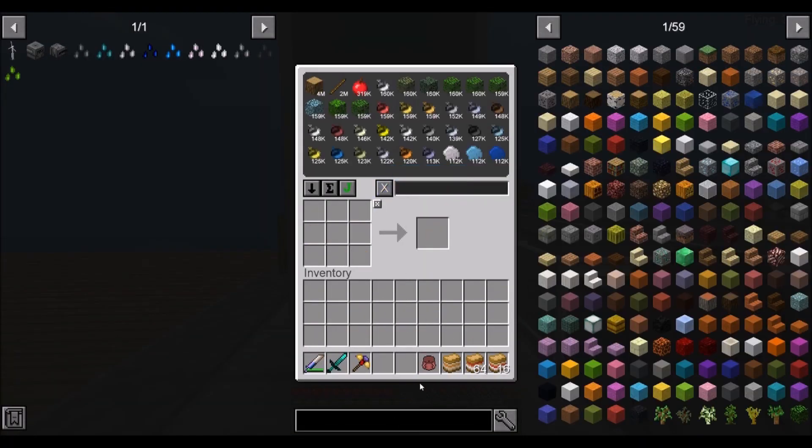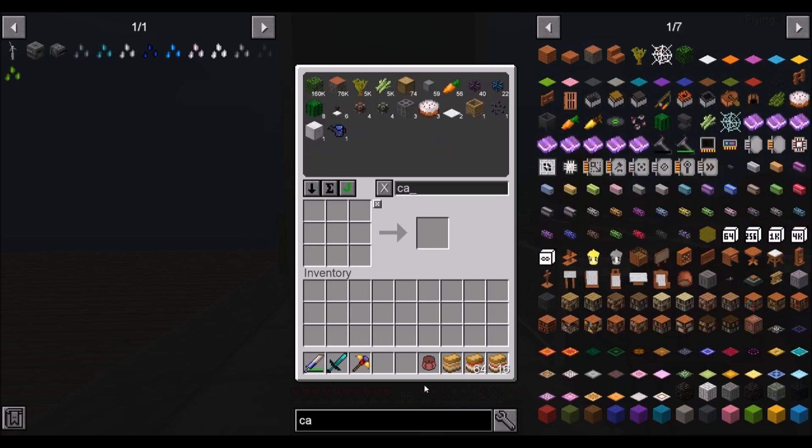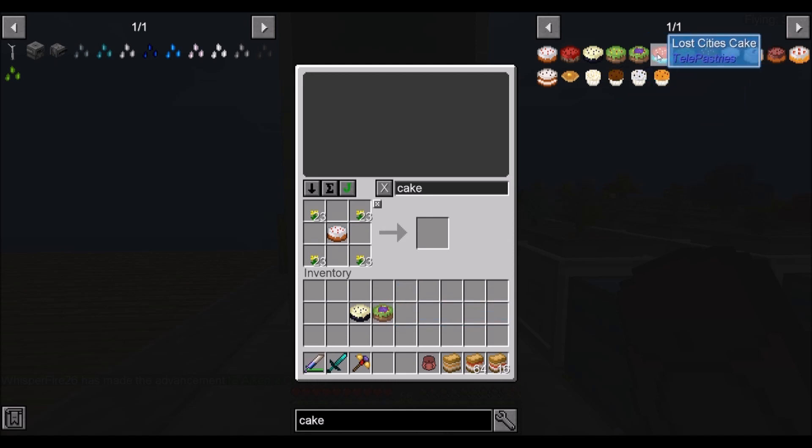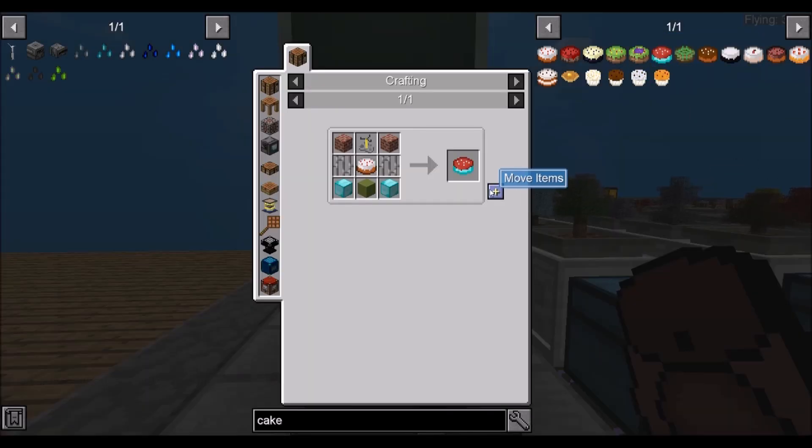Next is the fun part. We're going to make the cakes — and we're not just going to make a Lost Cities cake, we're going to make all of the cakes and take a peek at the dimensions. We already have the nether cake. We're going to need the end cake — we got that. We're going to make a Twilight Forest cake. And last but not least, the Lost Cities cake. So we got the rest of our cakes.